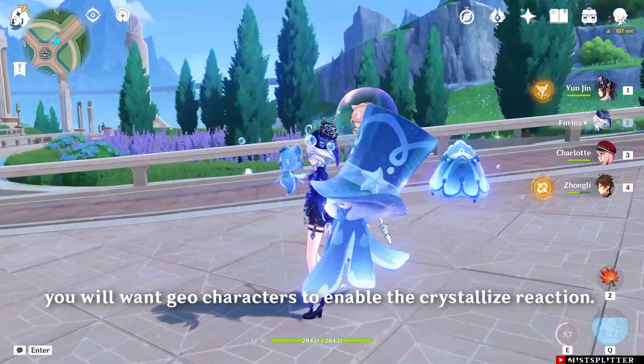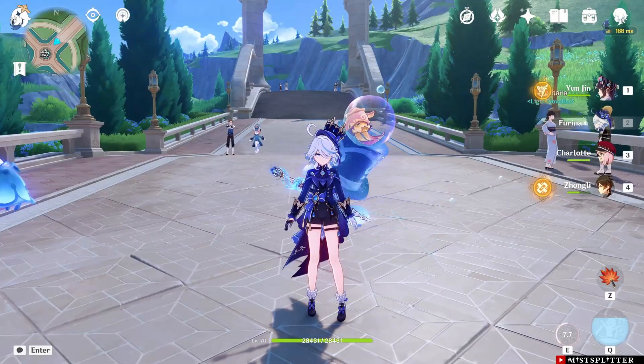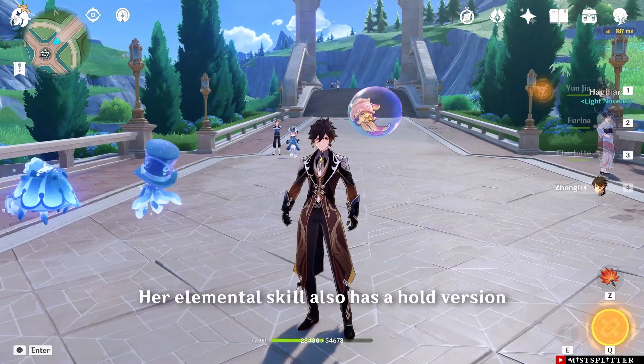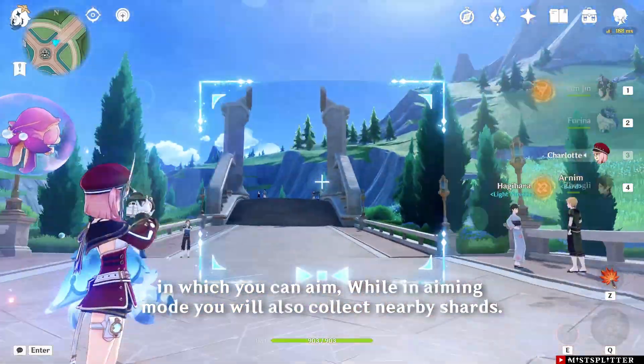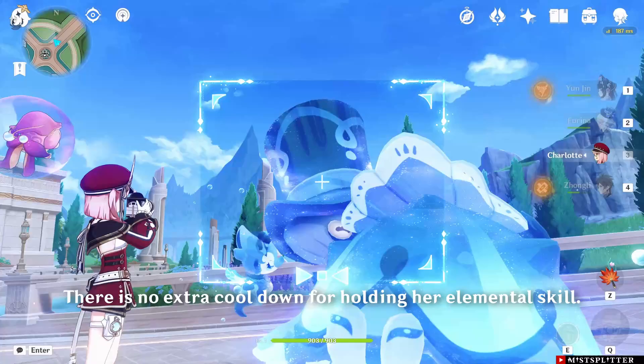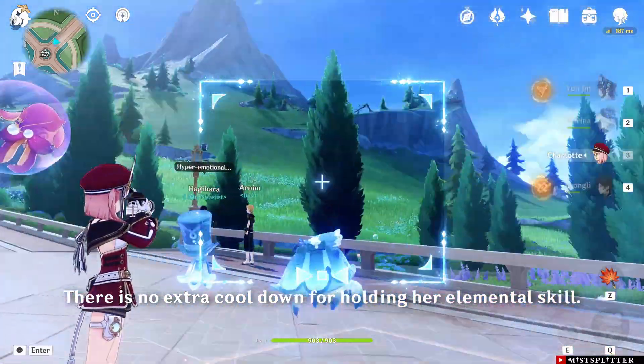With Navia, you will want Geo characters to enable the crystallized reaction. Her elemental skill also has a hold version, in which you can aim. While in aiming mode, you will also collect nearby shards. There is no extra cooldown for holding her elemental skill.